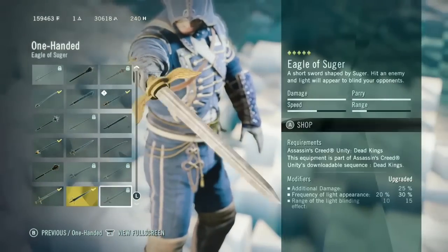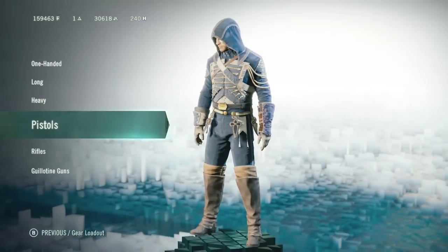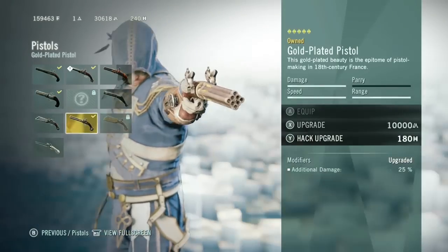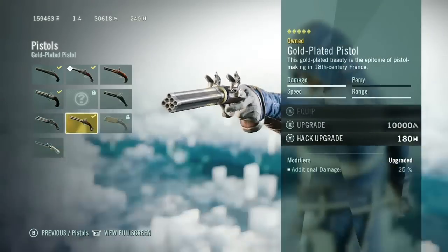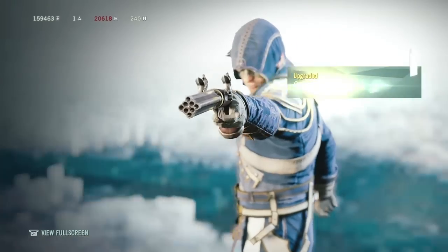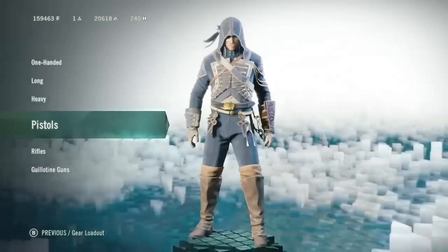You can also use the Eagle of Sugar if you have the DLC, which I do not. And now the best pistol would have to be the gold-plated pistol. It is a really good pistol because it has a perfect balance between damage and speed, and it's just really good overall. It is just a really good pistol, better than the other one.